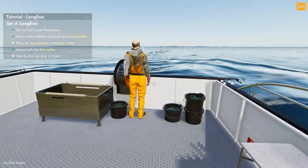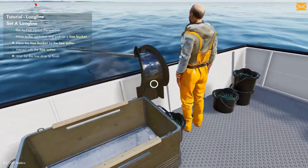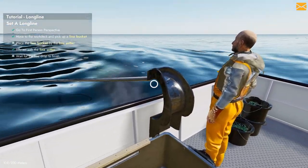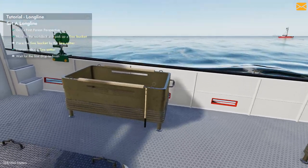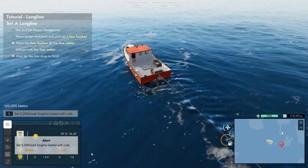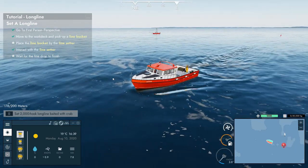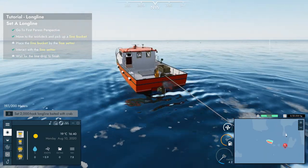Wait for the line to drop. Is there a way to steer this bad boy from the deck? Other boats have it but I don't see a deck steer option on this one. I don't even know if there's fish out here. The boat automatically drags it out. I wish this was better animated - it goes from this little bucket to this big long ugly thing. Here's our gutting table - this is where we haul them in.